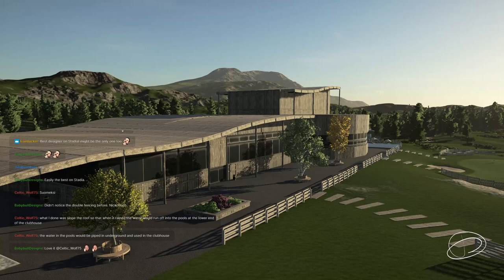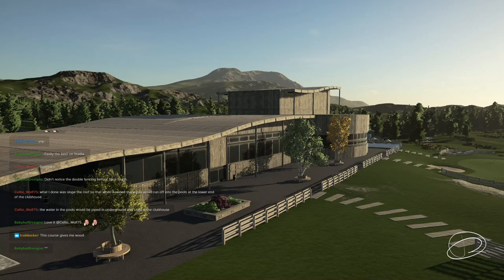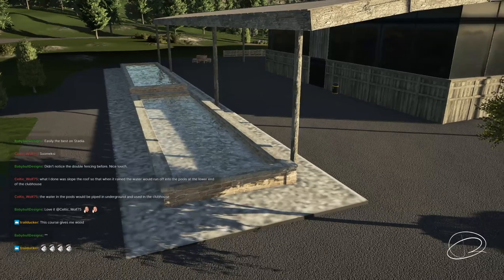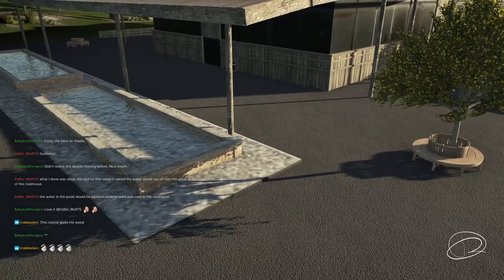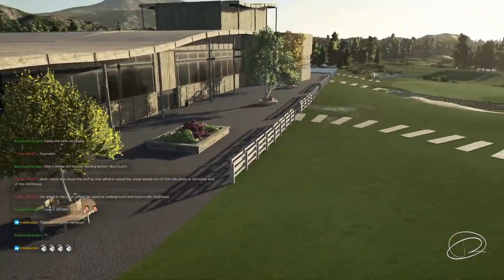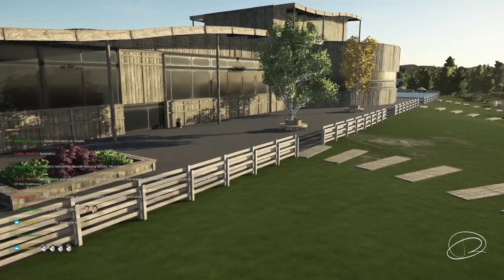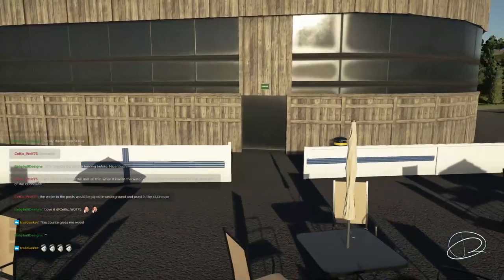Celtic adds that the water in the pools would be piped underground and used in the clubhouse. Looking at the techniques: the retaining walls, and the water supplies for the pools. For the pools, Celtic used a specific city building with a stone surface on top, sunk just above ground level. It may seem odd to use a whole city building just to get a small stone surface, but it got the right look and broke up the surfaces. After that, he used stone walls and the double water plane trick to create the pools. Then a finished flag is placed using the advanced edit on the blue markers — which is very time-consuming.